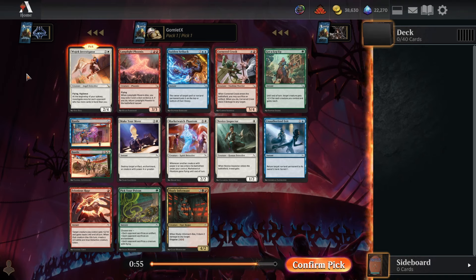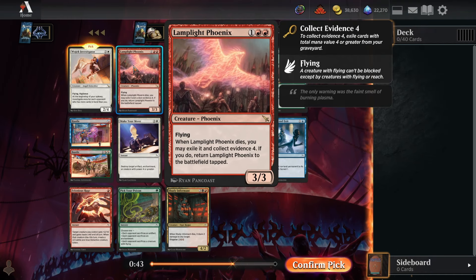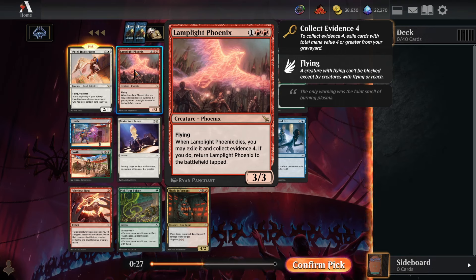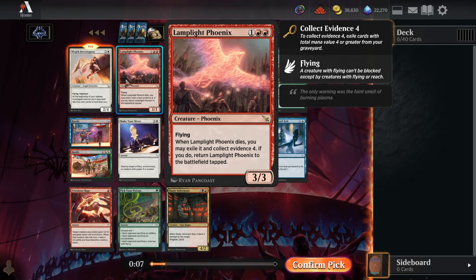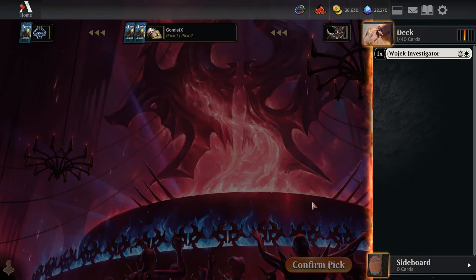Hey everybody, it's Gomlet X and welcome back to some more Magic Arena. Today we're playing another premiere draft of Murders at Karlov Manor. Pack one pick one has two rares: Wojek Investigator and Lamplight Phoenix, both excellent cheap flyers. White is the strongest color in this format by a little bit, so I'll go in that direction — white is best, green is second, red is third.